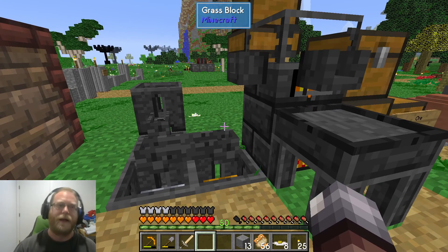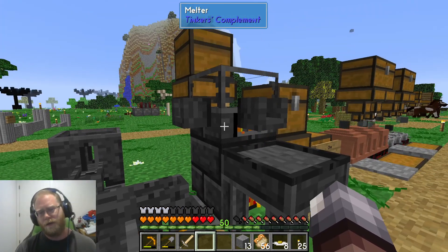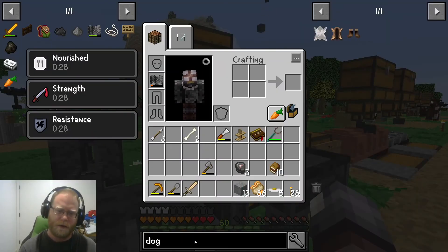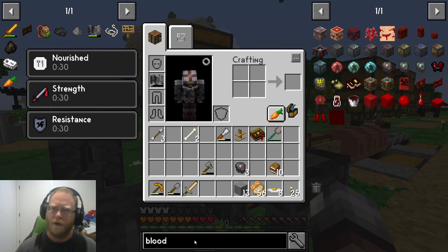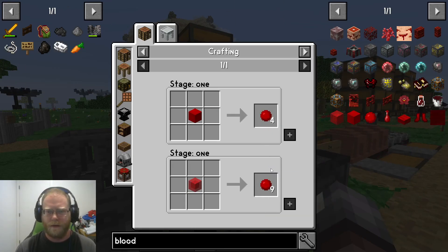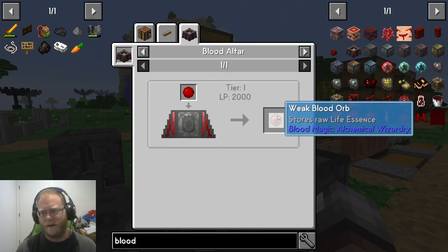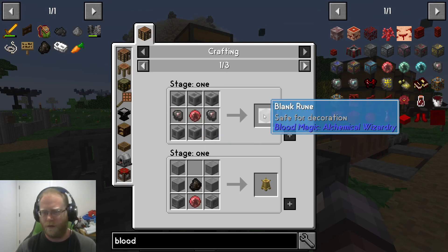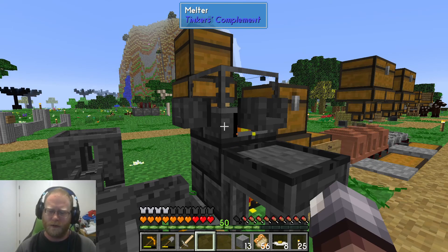In the last video we did touch on the smelter. We're going to need it again to make an apprentice orb. We're going to need to get some coagulated blood, which gets used in making a weak blood orb. And we're going to need this to make the runes that we'll place around the altar. We'll get a little bit deeper into that as we approach it.